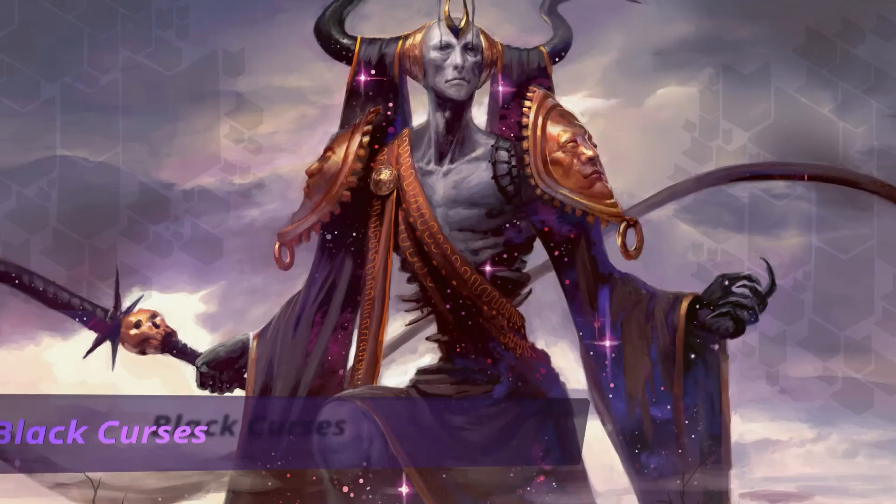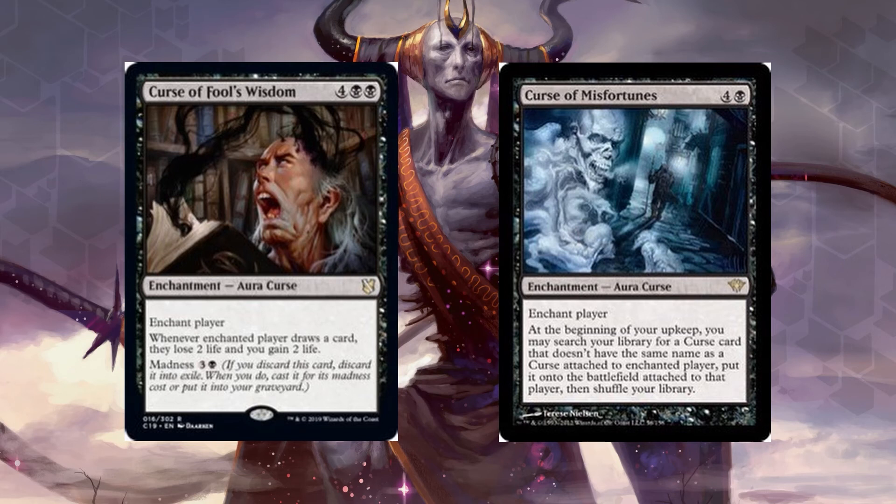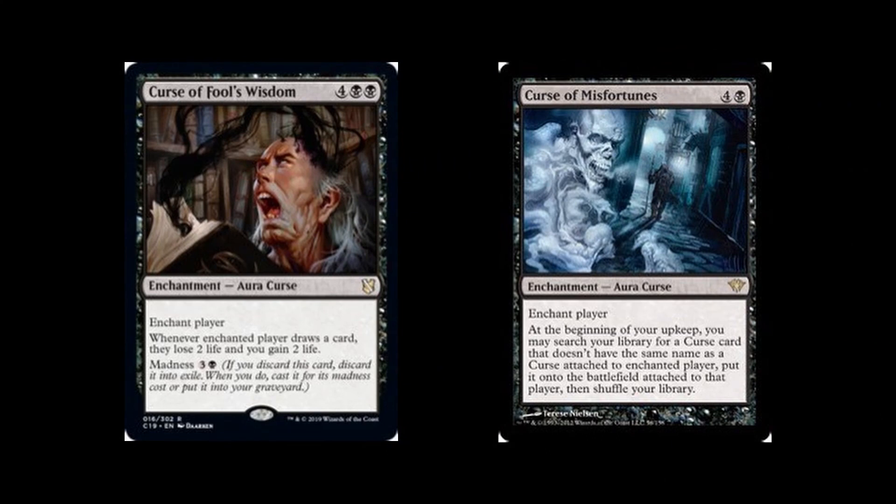Now the black curses. Curse of Fool's Wisdom for black black: whenever the enchanted player draws a card they lose two life and you gain two life. It also has Madness for three and a black. When that player is drawing lots of cards this can do a lot of damage. Curse of Misfortune for four and a black: at the beginning of your upkeep you may search your library for a curse card with a different name and attach it to that player. This snowballs — one curse becomes two, three, four, and keeps going the longer the game goes.